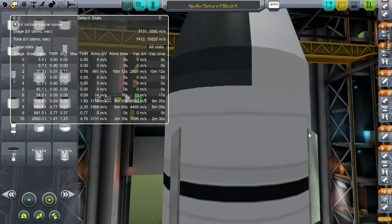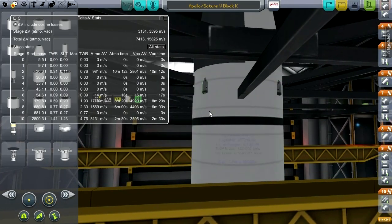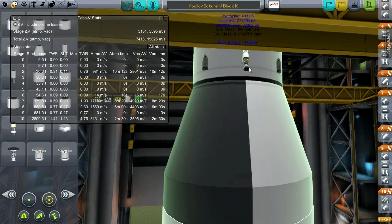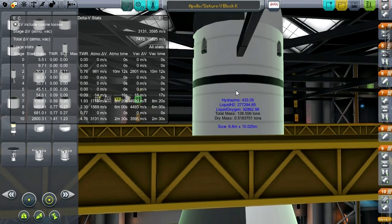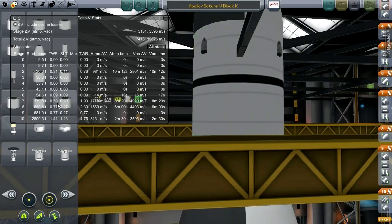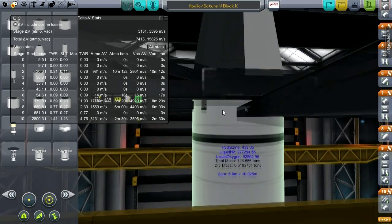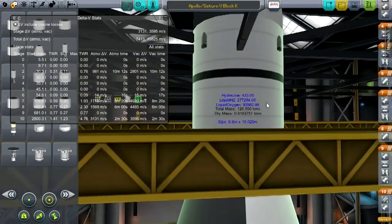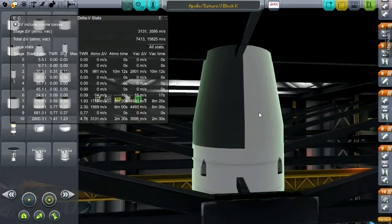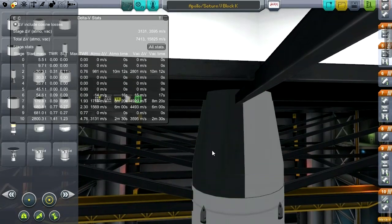We've got the balloon tank and the correct amount of burn time — a six-minute burn. Then one J2. Technically this stage just used RCS for the ullage requirement, but I have solid rocket boosters to do it because it's much better. This stage's burn time is correct: 8 minutes and 20 seconds. It has even less thrust-to-weight ratio — 0.59 at the beginning, eventually picking up. It has a bit of hydrazine. Then we have the fairing where the lunar lander is.